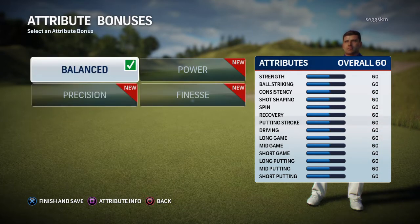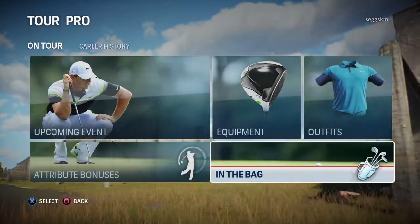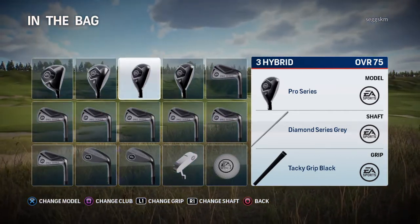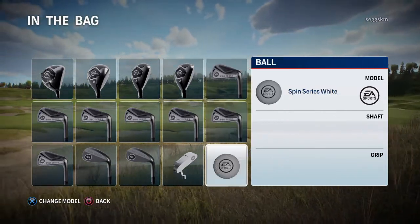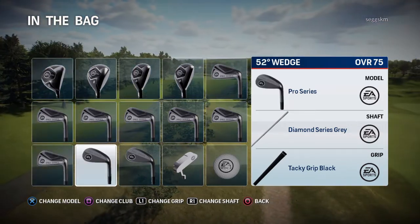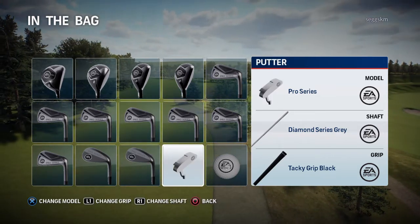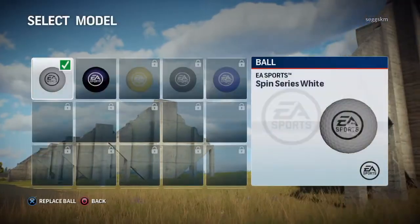We're now in the game. Let's have a look at what's in our bag. We've got a pro series driver, pro series three wood, pro series three hybrid, pro series five hybrid, pro series four iron. These are the standard clubs, and the four iron goes down to the pitching wedge, then 52 degrees pro series, 58 degrees pro series wedge, and a pro series putter and pro series ball spin series.